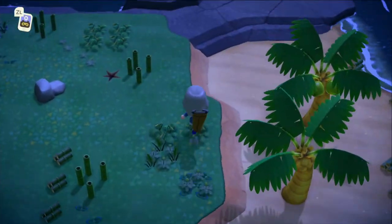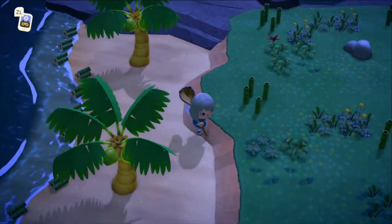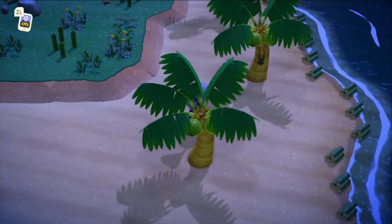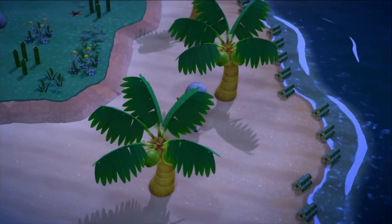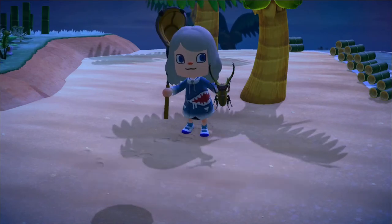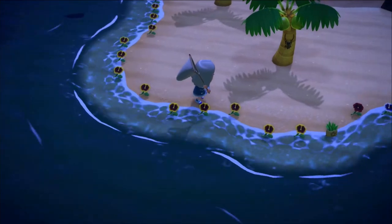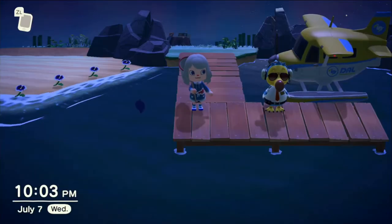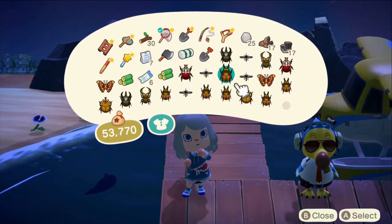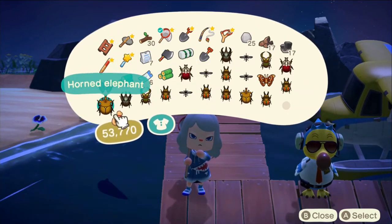Once the setup is complete, run around the island looking for palm tree bugs and scare away the bugs that you don't want. When you see a valuable bug spawning on a palm tree, hold your net and approach slowly. It takes some practice but you'll get it eventually. After about 30 minutes, this is what I have. If you want to catch all the bugs, it's going to take several hours. You can leave your game like this — you don't have to worry about time as long as you don't leave the island.